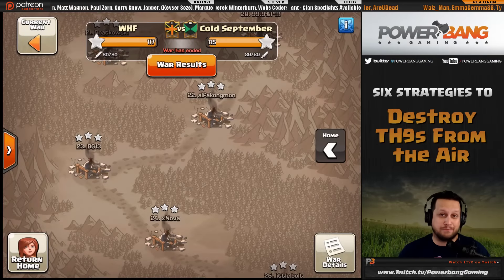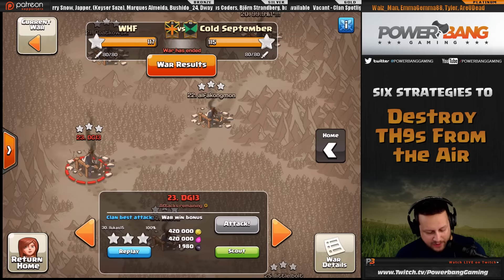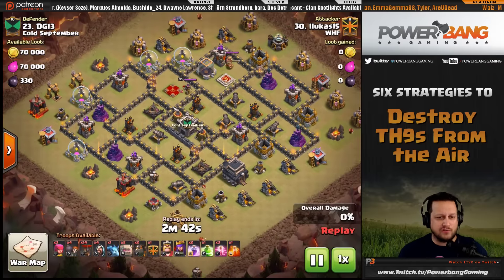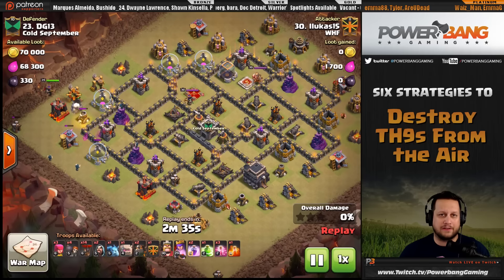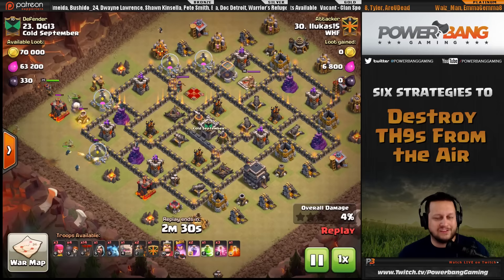What's up guys, it's Power Bang, and I'm bringing you another video tonight that's going to teach you how to break down a base with some air attacks. This is going to be six different strategies to destroy Town Hall 9s from the air. In any air attack, your objectives are air defenses, queen, and clan castle — get those three things taken care of and you are in good shape to three-star the raid.